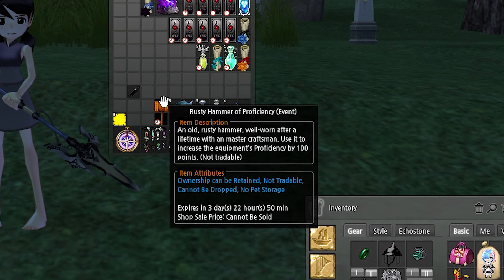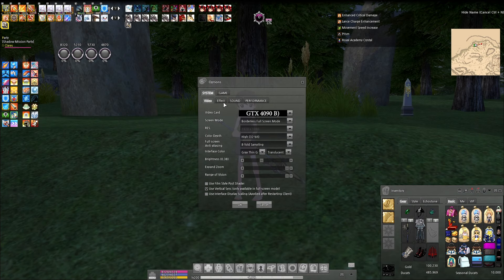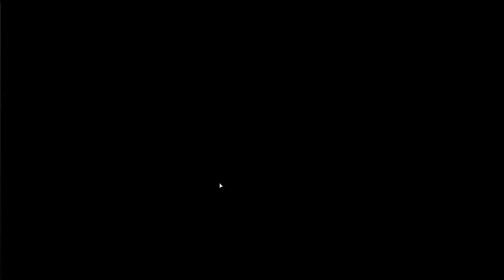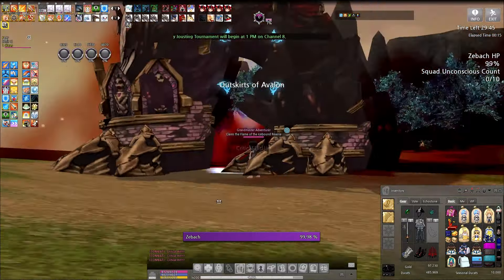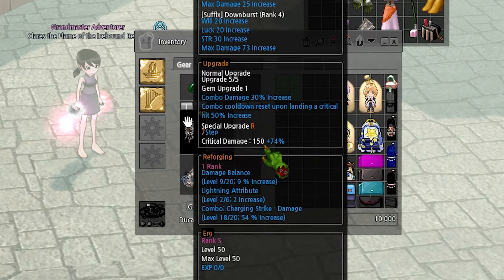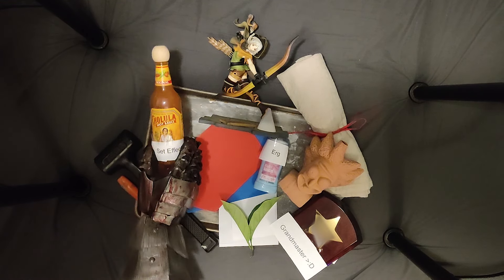An effective and free way to get proficiency is to turn auto attack on under options, and then go into the Zabosh raid and semi-AFK hit. After you fully upgrade your weapon and gem upgrade it, the special upgrade is now available to you. We will talk about special upgrades later in this video when I talk about crits. For now, let's scoot down to enhancements.